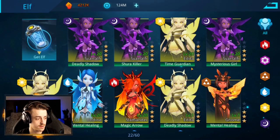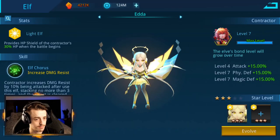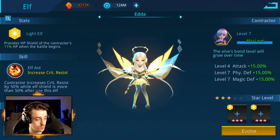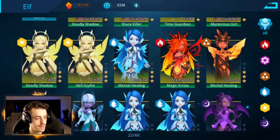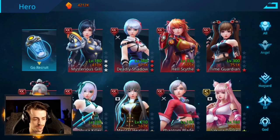So what I'm going to do now is with the three stars we managed to get, we could start merging up some of these. Time Guardian we could improve, and Hellscythe we could improve as well — that's very good. Or we can improve this one currently on Deadly Shadow for the future. I think we're going to upgrade both of them. Let's go upgrade this — evolve. So that's a four star in Light. And we're going to upgrade this one that's on Hellscythe for another four star Light. We need one more in the Light faction — fortunately we can go back to the cabin and get some more elves.